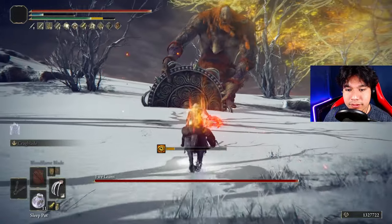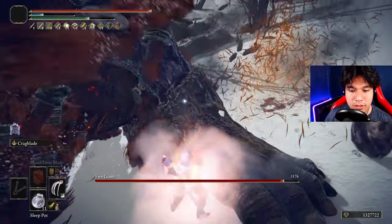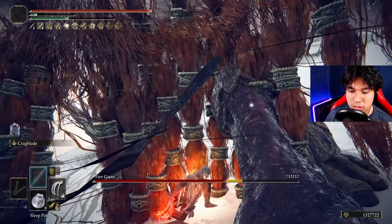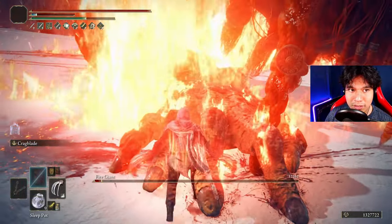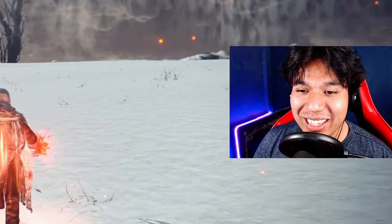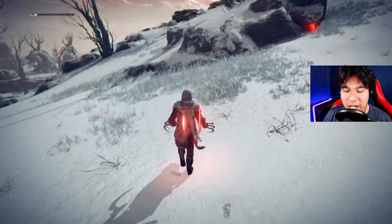Hey Fire Giant! That was a little bit late, but it didn't matter. He needed a little bit more damage. The damage this fist and claw weapon deals is very stupid, because I have tried some greatswords and colossal weapons that are very difficult to use because of the low amount of damage they deal.